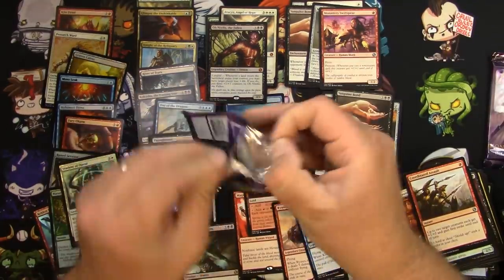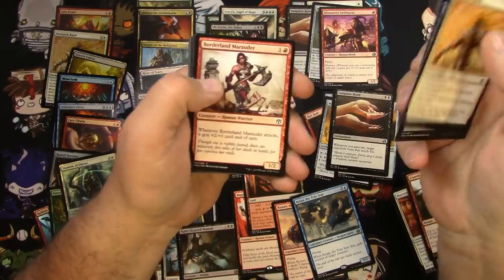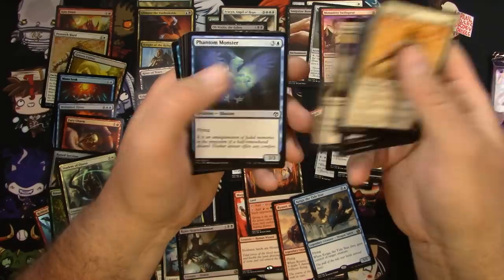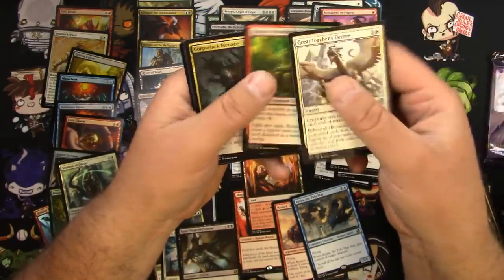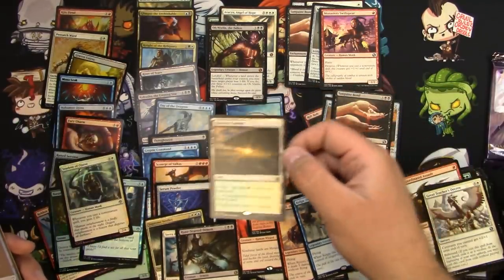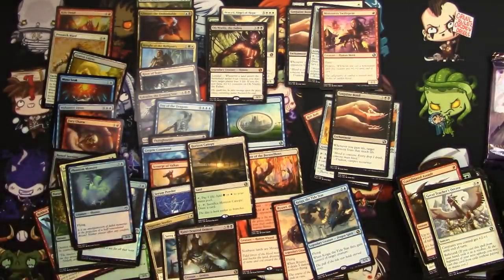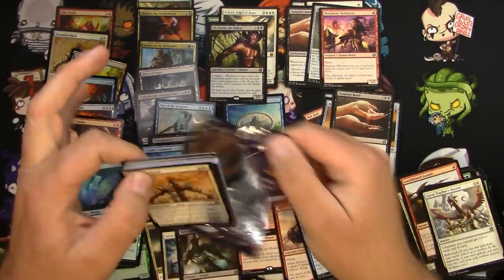Last two packs — a big hit like Horizon Canopy would be nice. Guided Strike, Oblivion Ring, Great Teacher's Decree, Maze's End, Coursers' Accord, Jack Menace — and the Horizon Canopy! Yeah! Wow, okay, I think we might have done it, I think we might have gotten to full value on this box. One more pack — bonus round! Iconic Masters, not too shabby.